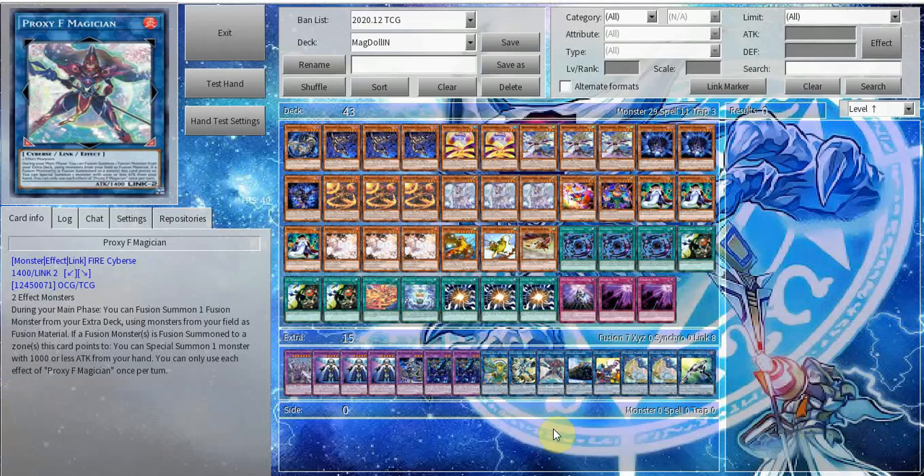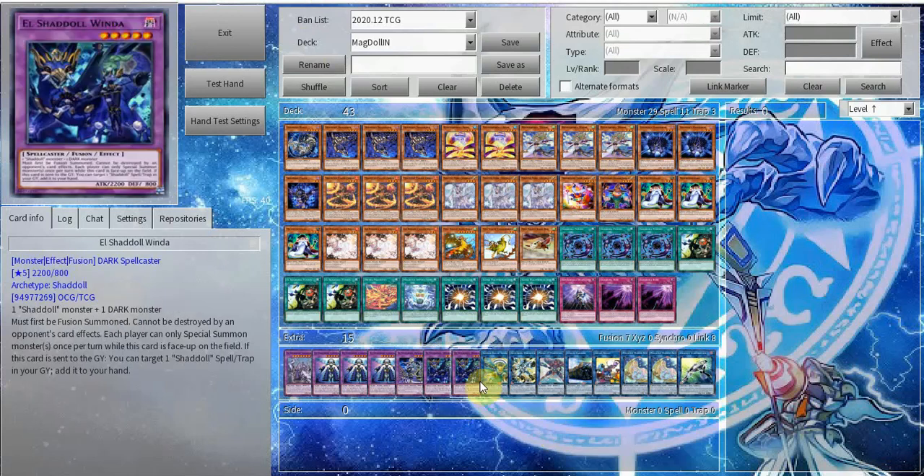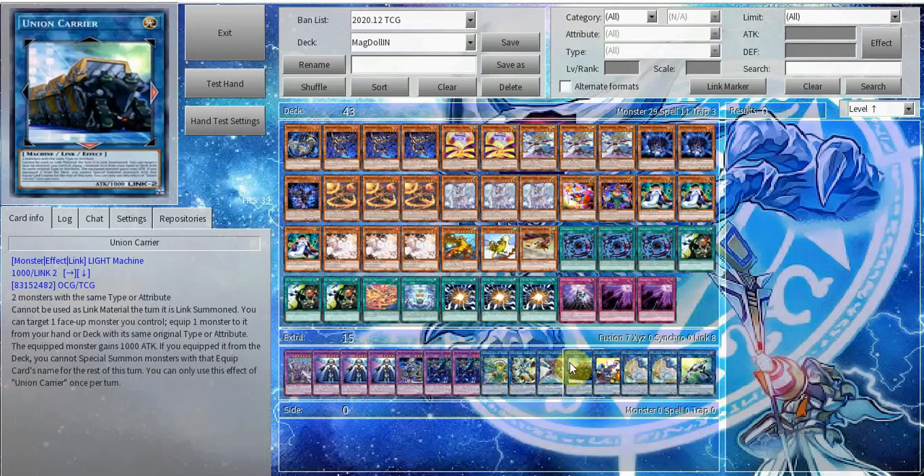I'm a win-more type of guy, so I just go for the Schism every time. To be honest, you probably don't even need the Schism at that point anymore. But Proxy F Magician is a pretty cool card — lets you hard fuse with your stuff. We have Union Carrier — it's able to equip Thunderbird and then you have Infinity Gates instantly.